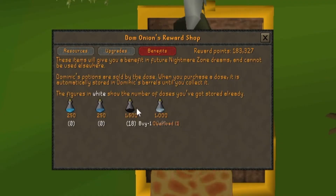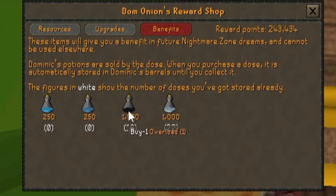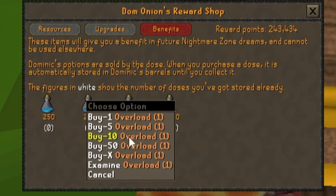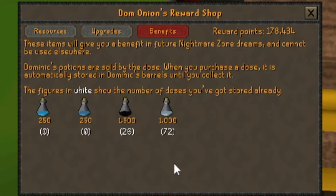Now that you have some points, you'll run it a bit differently. Be conservative at first, as you'll only have so many points. You'll want to go over to the chest and spend some points on Absorption and Overload Potions. Depending on your points, buy a few Absorptions and about half the same amount of Overloads. Over time, you'll find a good ratio that works best for you.